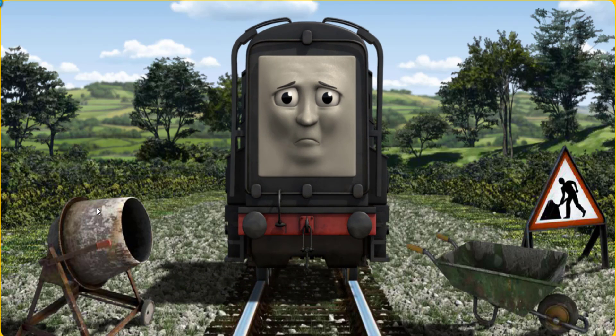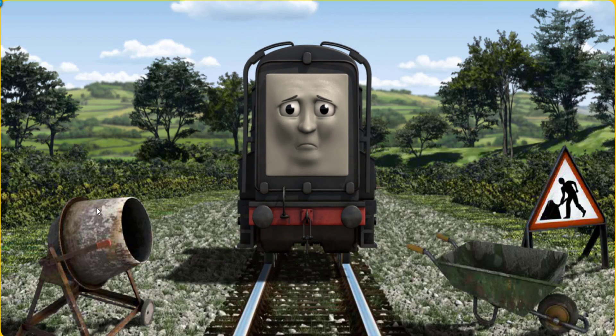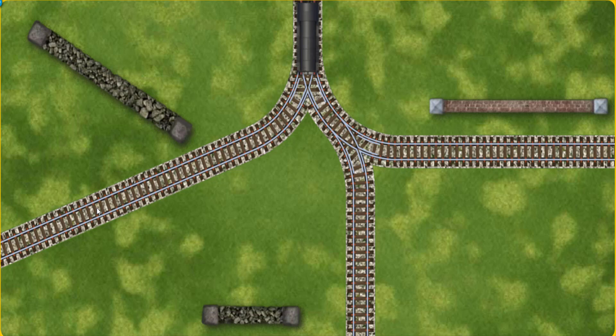Diesel went through the countryside. Suddenly, Diesel had to stop. Because of track repairs, he would have to go another way. Help Diesel find the track that goes nearest to the shortest wall.